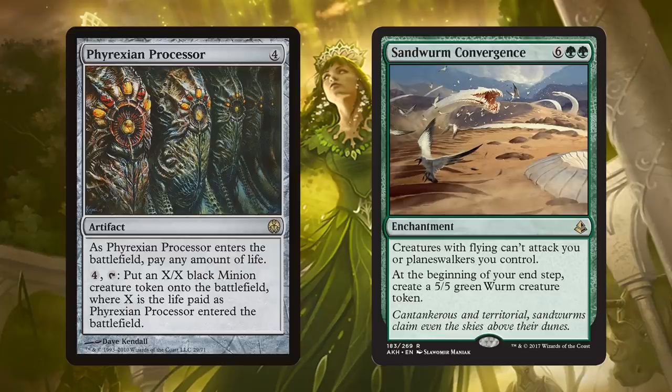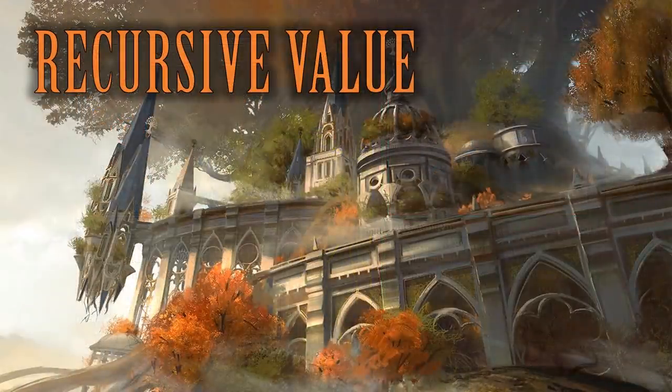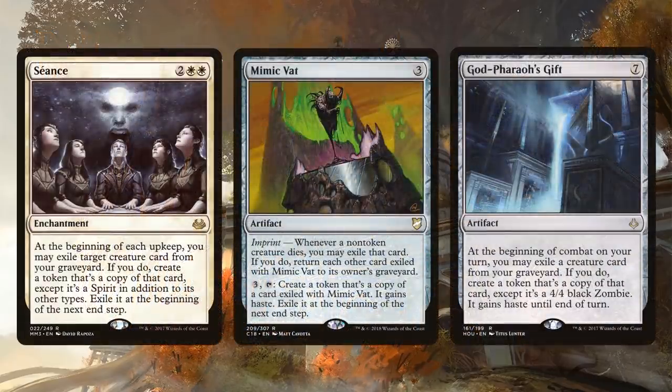I also like Sandwurm Convergence - a very budget card that keeps pumping worms onto the battlefield and makes it so opponents can't attack you. I like to durdle sometimes, and this deck has the potential to durdle with all of the token value we have. We also have some elements of recursion. Cards like Seance, Mimic Vat, and God-Pharaoh's Gift give us value when creatures go to the graveyard - Seance and God-Pharaoh's Gift reanimate them as 4/4 eternalized copies. So it does behoove us to get our great value creatures into the graveyard.